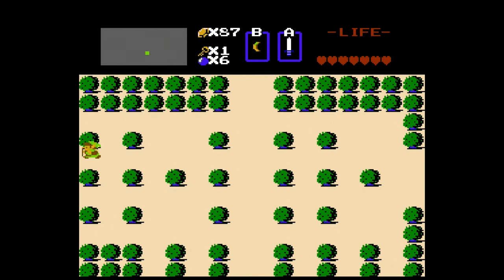This is Dodongo - switch over to the bombs and you'll want to put one in his mouth. Or if you stun him with smoke and hit him with your sword, he'll drop a bomb. And there we go - another heart container! We're already up to eight, that's the first full row. We're halfway done with our heart containers already - started with three, got three more in the overworld, and two more in the underground, and we're up to eight.